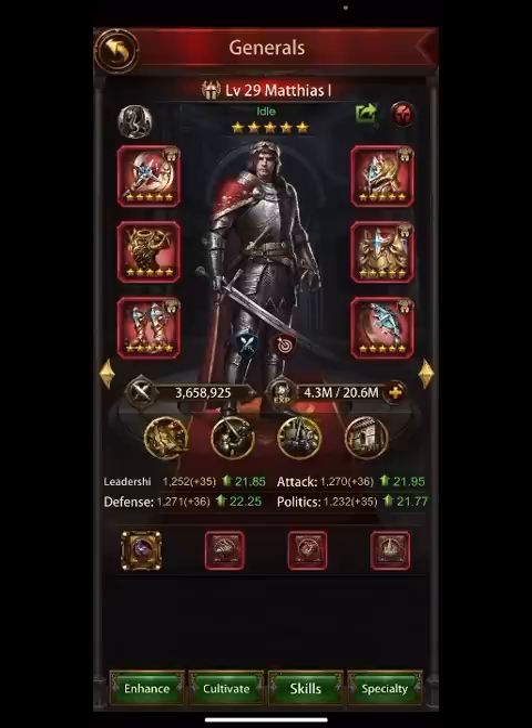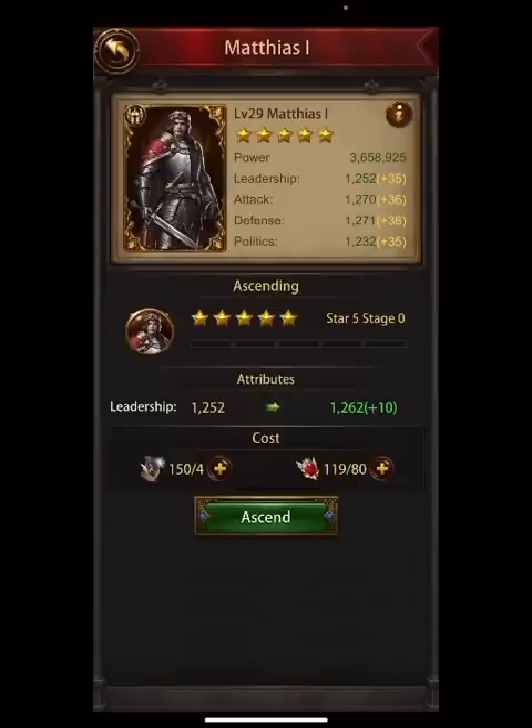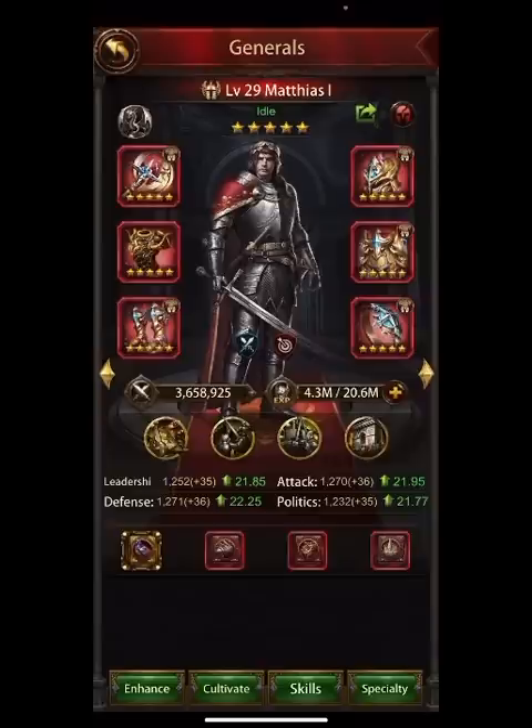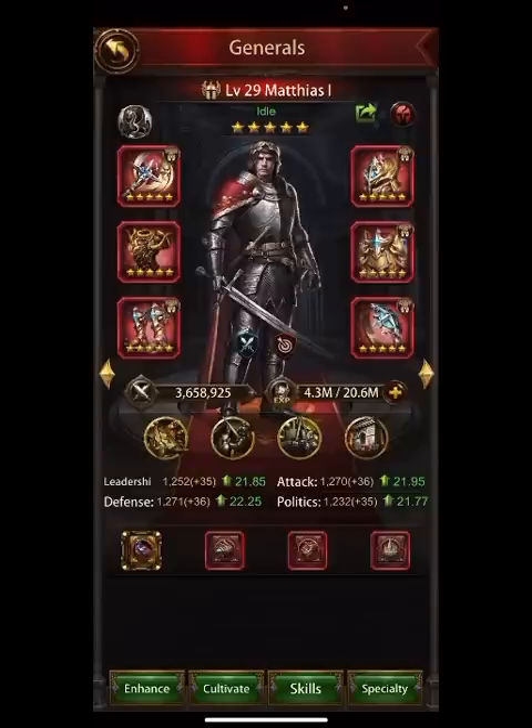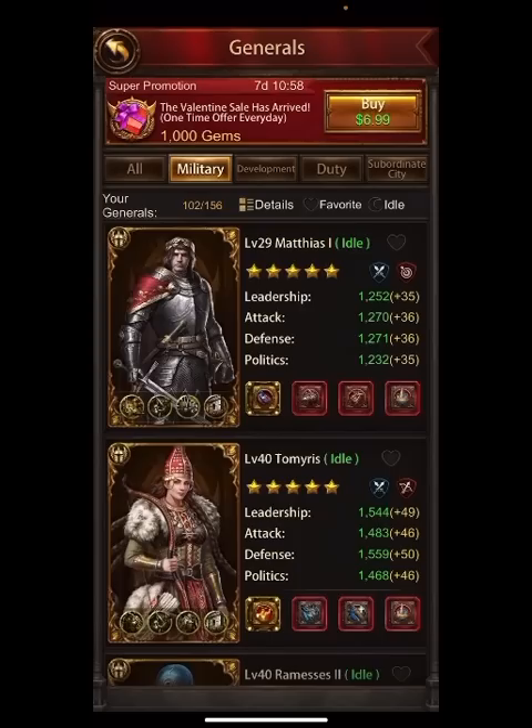Personally, the way I play and the way my alliance plays, I'm better off raising all my duty and sub-generals until I run out of fragments, then I'll get back to him. My other siege general is Matthias — he's not fully geared up yet because we don't run enough siege rallies to need two done at the same time. I have 234+ fragments for Ulysses and I've been collecting Matthias fragments from the tavern too.